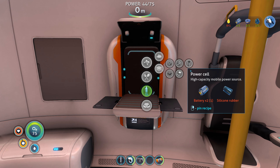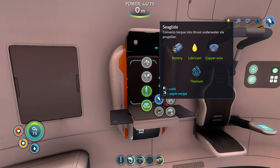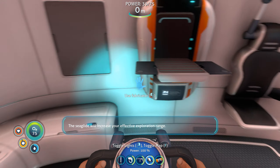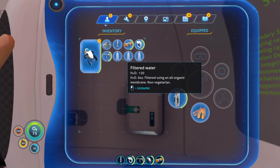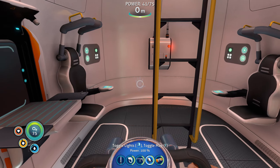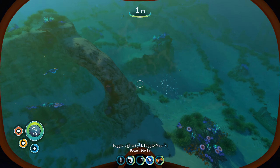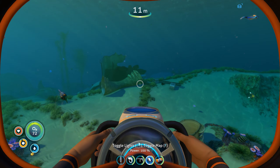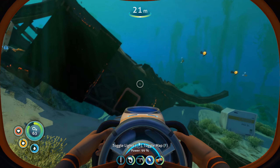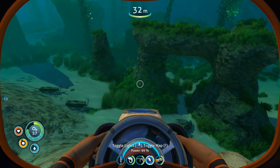If you guys want me to do this again without any cuts, let me know. For now we're going to do some cuts because I don't want it to take a full two hours. The Seaglide will increase your effective exploration range - for your safety, please pack supplies for long journeys and stay within five kilometers of the nearest life pod or habitat. That sounds dumb. We found one of the mobile vehicle bay pieces - we're going to need that. I'm going to do some exploration for the rest of the Cyclops blueprints.